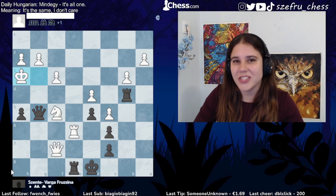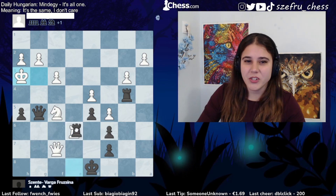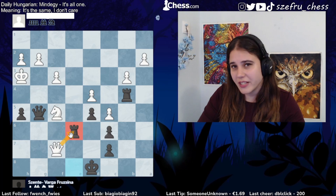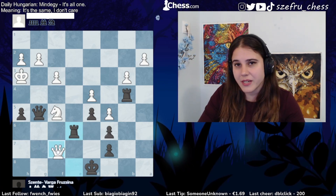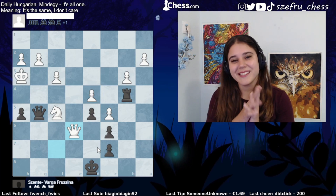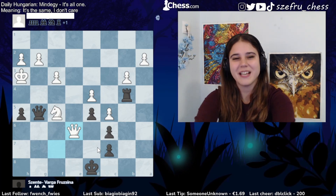The only way to avoid the perpetual is king h3. Now there are no more checks. Black captures — rook takes e6. White must recapture: queen takes e6, otherwise we are a rook up. There is only one way to draw this. Now it's a bit easier to find — I'll give you a little time to find it.